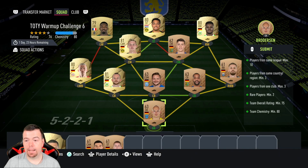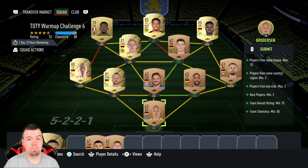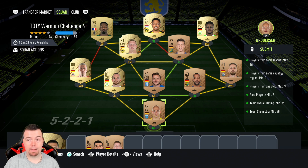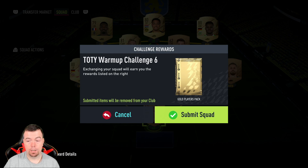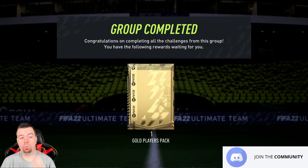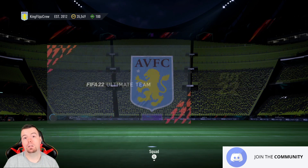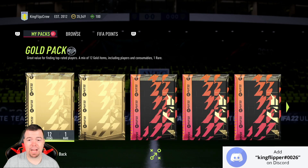This SBC is 5,250 coins minimum — and I'd say minimum. You'll be lucky to get this done for less than 5k if you have to buy every single player because prices are going through the roof. Is this worth 5k? Absolutely not. You could be looking at up to 6,000 coins for a pack that gives you just one rare player. The only positive is that at the moment you can make some money back because non-rare golds are selling well.